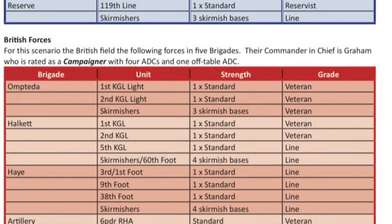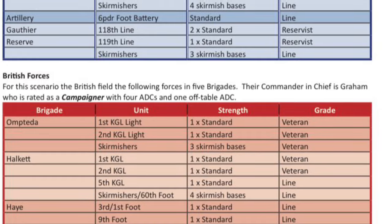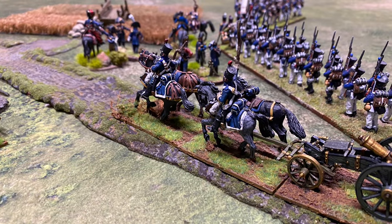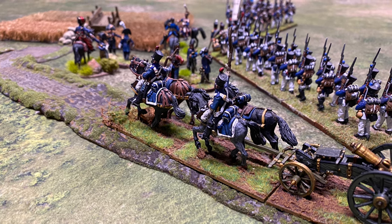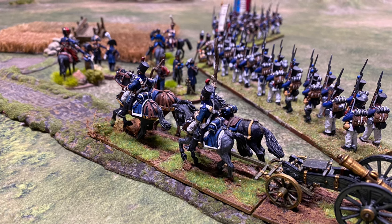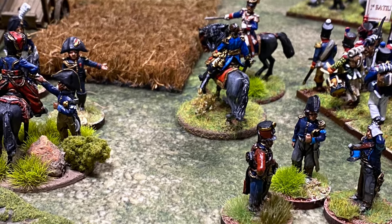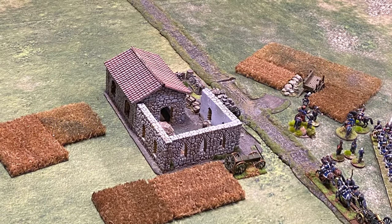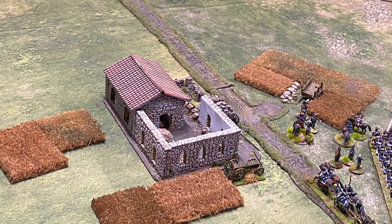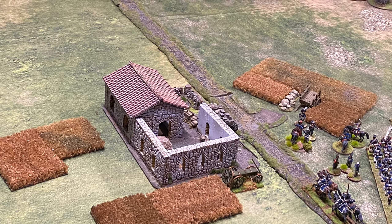That covers the Orbats. Regarding ADCs, the British start with five and the French start with four. The French can now commit their off-table reserve brigade if the British commit theirs; the British can commit from Turn 5 onwards, and the French can also commit at any point an on-table brigade is destroyed. The built-up area in the centre is classed as a single-sector village and a tactical objective — if the British capture it, it has the same effect as inflicting a hesitant brigade on the French for initiative rolls.